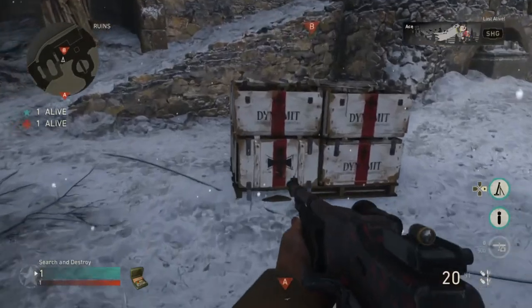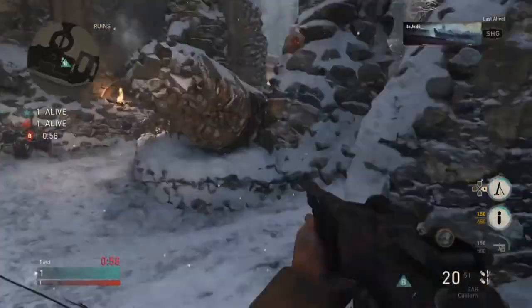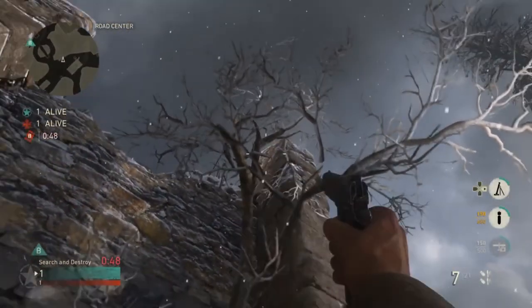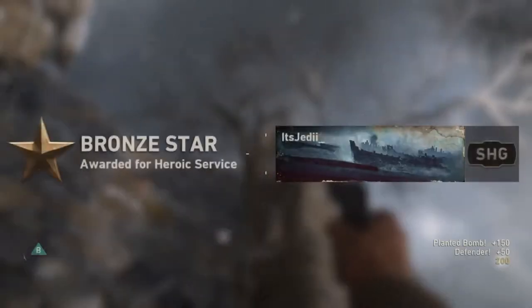For the second spot, which is also the final spot of the video, you're gonna plant where I show you here. I did have ideas for bank shots but none of them worked out other than this one. You're gonna come over to this corner but be careful — you're in the open. Line up your top pistol crosshair with that black dot on the wall, and then just throw when you know the enemy's defusing.